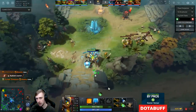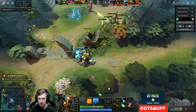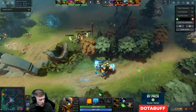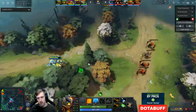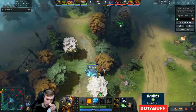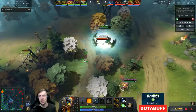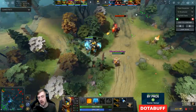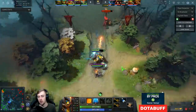Soul Ring is definitely a good item. This game I'm supporting. I find that in a lot of ability draft games I'm kind of forced to support because the average player doesn't want to support, doesn't want to buy wards. I also didn't have early boots, which is unfortunate. And I would have loved something like Orb of Venom — I think that would have been really good.